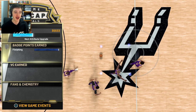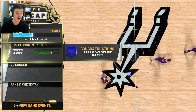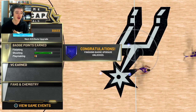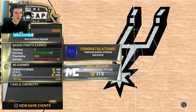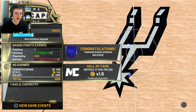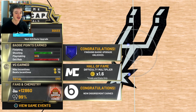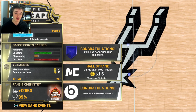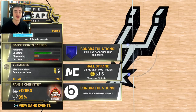We've got our recap totals here. We've now got a new finishing badge tier, so we can put our contact finishing on Hall of Fame as far as I know from memory. Shooting goes up by a little bit, playmaking goes up by a little bit, and we're very close to our next defensive rebounding. You can see the Hall of Fame multiplier — I still think that should be times at least two. Congratulations, new endorsement earned — we've got a new Beats endorsement and 1700 VC for this game.